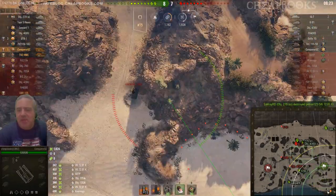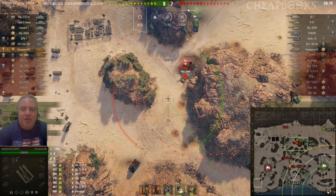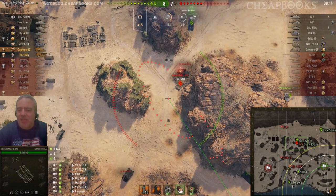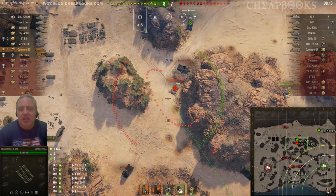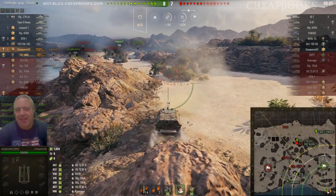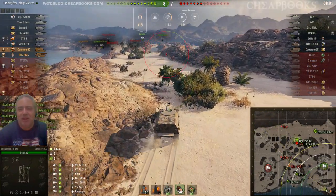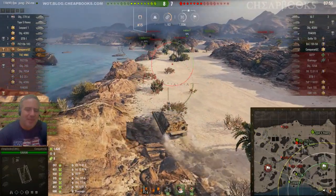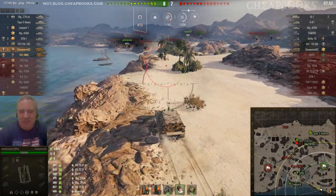One of the things I've discovered is that my win rate is impacted by how much control I have over the game. With an SPG, you're reliant on your allies to spot for you, so my win rate is actually really low. But with fast tanks where I can go scouting, I do have much higher win rates — because if nobody's doing anything, I can do something about it. With an SPG, it's really difficult to do something when you've got a lot of bad players on your team.